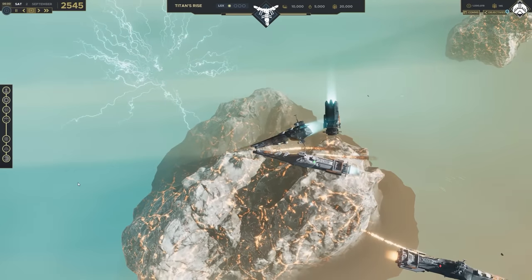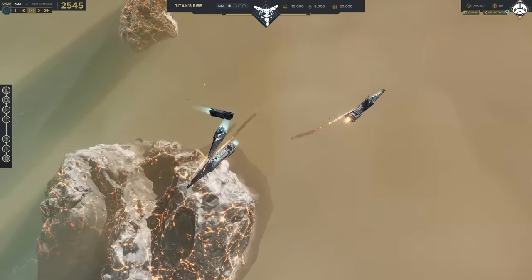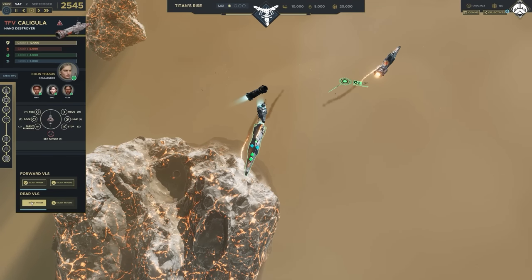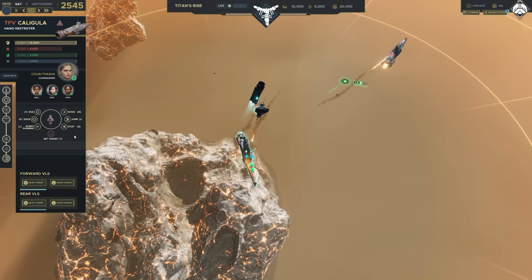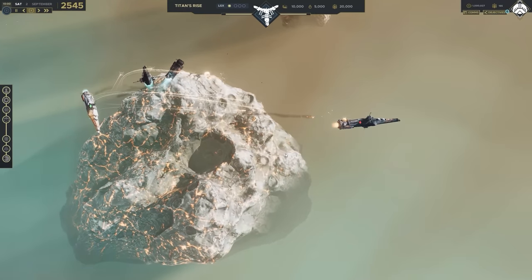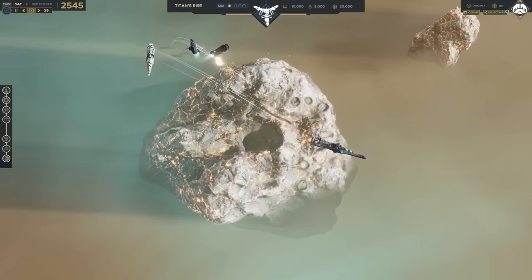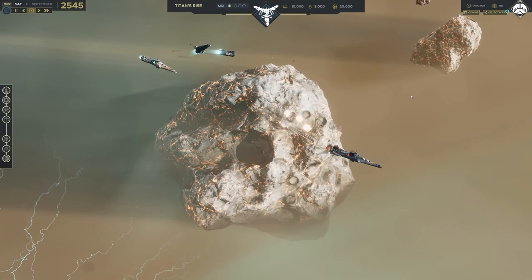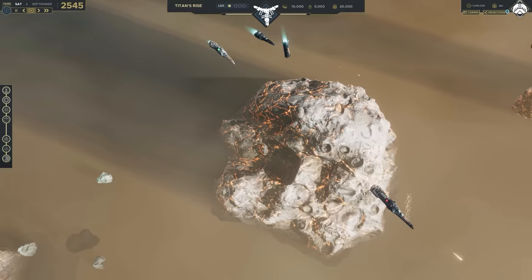The ships are fully physicalized, which means impacts do and can happen. The two remaining ships look in pretty poor shape — you can see flames spewing out of certain areas. Damage is modeled on specific areas of the ships, so when a missile or other weapon hits, the specific area on which it hits will take the damage and you'll see that appear in both physical damage and decal form, applied to the exact area which the weapon hit.